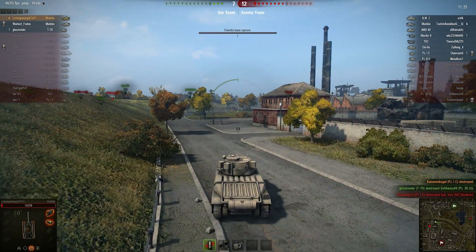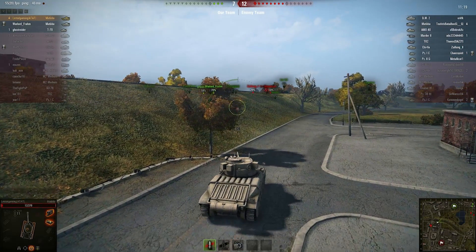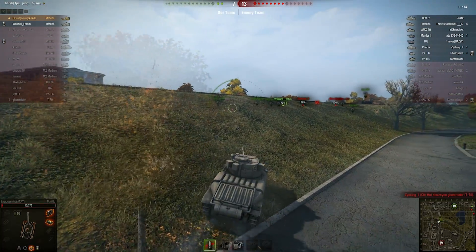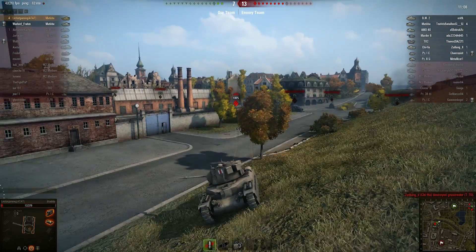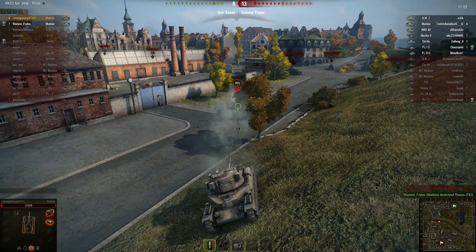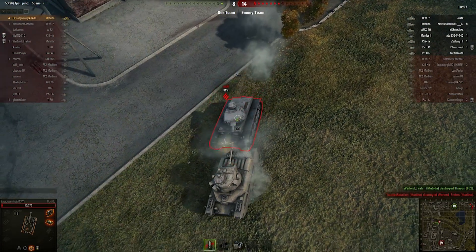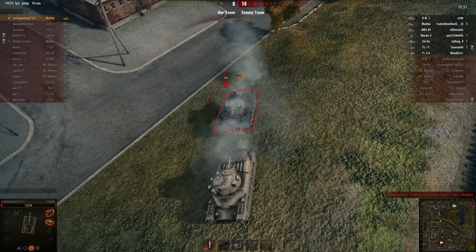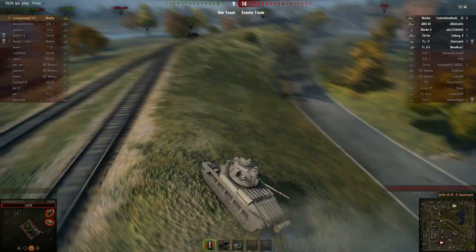I can advise you on something: when you are trying to get away from someone, don't do it on a straight line to the guy that is shooting you, because he doesn't have to turn the turret — it's already facing you. This guy is coming straight and I shoot him. He is trying to ram me because I am only at 12 hit points, but he does no damage. I kill him and that's my fifth kill.